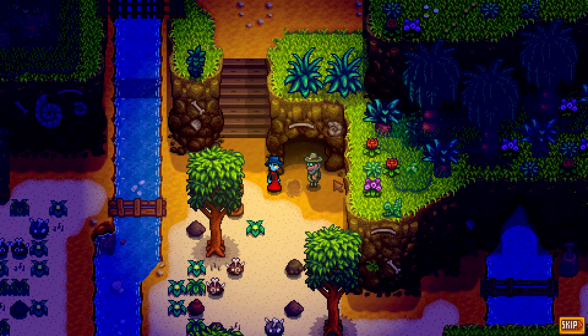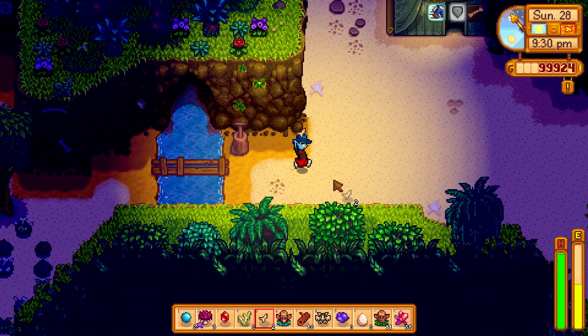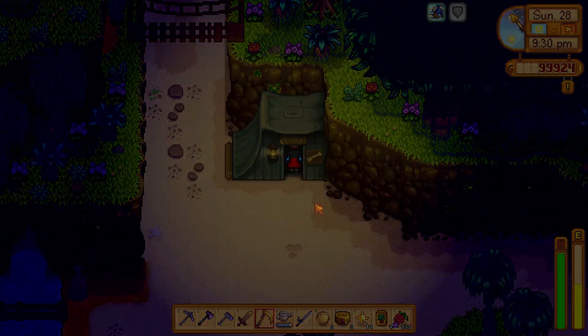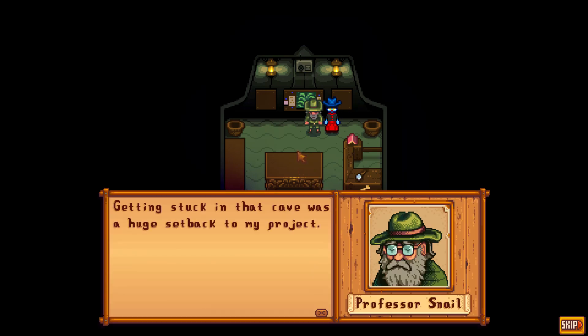A cherry bomb is enough. If you use a cherry bomb it will remove the rock, and then you can go to the green tent and Professor Snail will be inside, ready to take donations. He's like the mini museum guy of Ginger Island and he can give you many golden walnuts if you complete his missions.